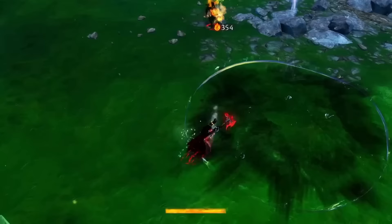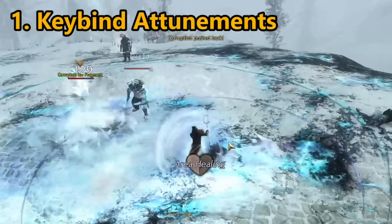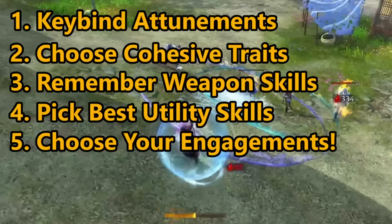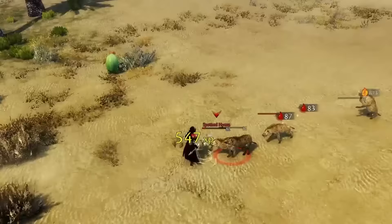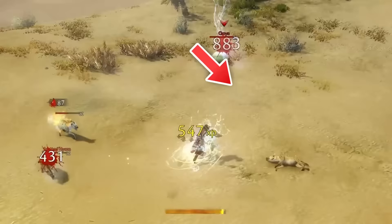Let's review the main points: number one, keybind your attunements for easy access; number two, choose cohesive traits that match your build; number three, learn your weapons and remember the attunement skills; number four, pick utility skills that complement your weapon and build; and number five, analyze and choose your engagements wisely — focus on survival and play to the Elementalist's strengths. The Elementalist is a fantastic profession, and hopefully this makes it a little easier to understand and play.